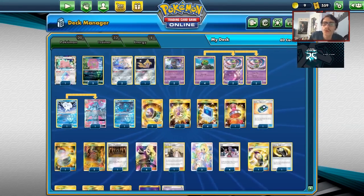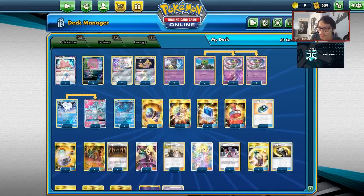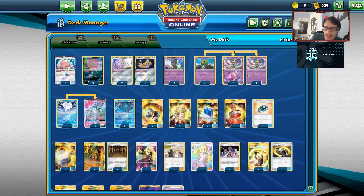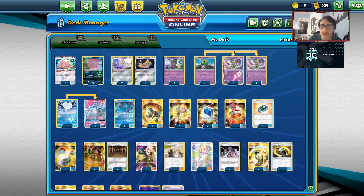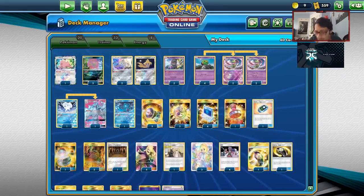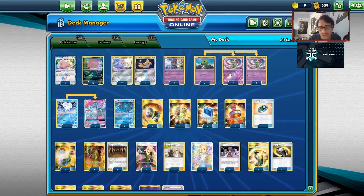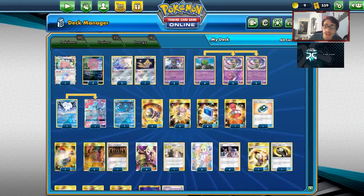Before we get into the video, shout out to our sponsor Card Carver TCG. If you're ever in need of any PTCGO codes — if you're trying to get Cosmic Eclipse codes while they're still hot on the market — you can get cards for cheaper than what they're normally worth over at Card Carver TCG. You can get all the PTCGO code goodness — Sleeve Codes, Pokemon GX Codes like Trevenant or Mew3 — all over at Card Carver TCG. Use code LDF at checkout to get yourself a 5% discount. Support the channel and help yourself out.